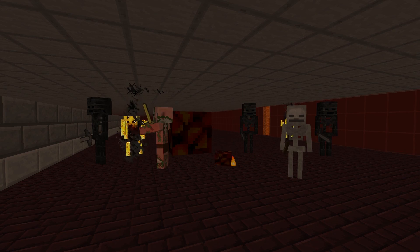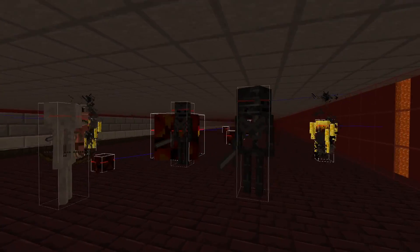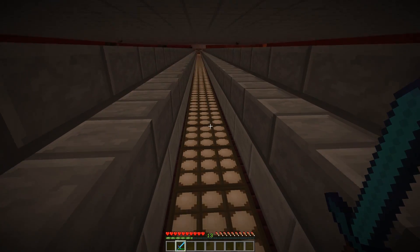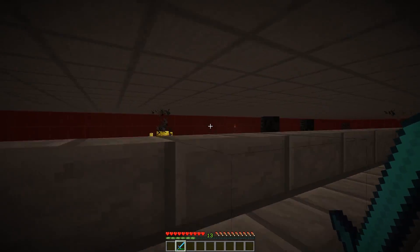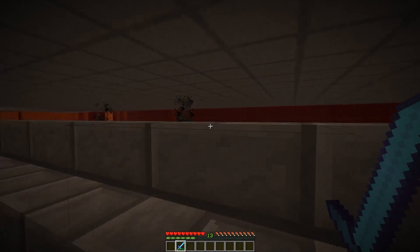This simple concept takes advantage of the fact that wither skeletons are taller than all other mobs spawning inside the nether fortresses. To use this farm, all you do is walk back and forth down this pathway and look at any wither skeletons that have spawned on the side platforms. They'll aggro you and come running over, but they can't reach you.